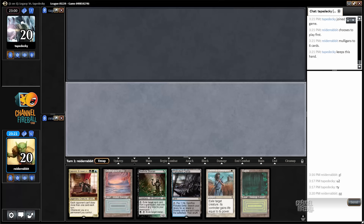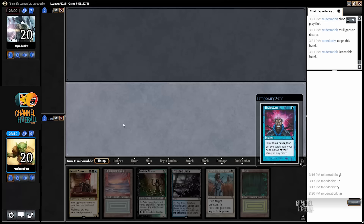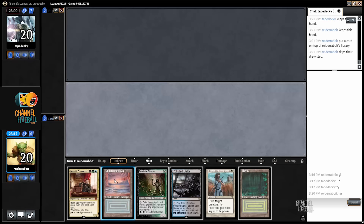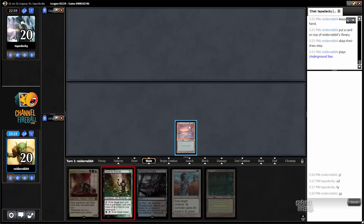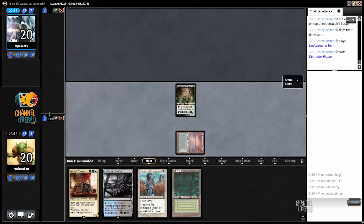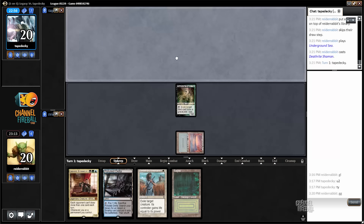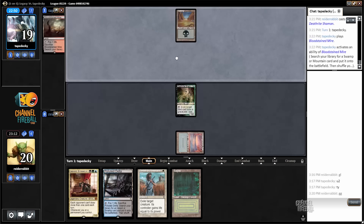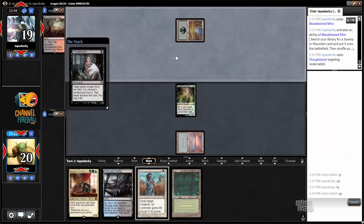Underground Sea, Death Rite Shaman. Sometimes the Reanimator deck can fold to a turn-one Death Rite Shaman, but this deck is pretty fast and explosive, so I wouldn't be surprised if my opponent just goes off and puts a Griselbrand into play.